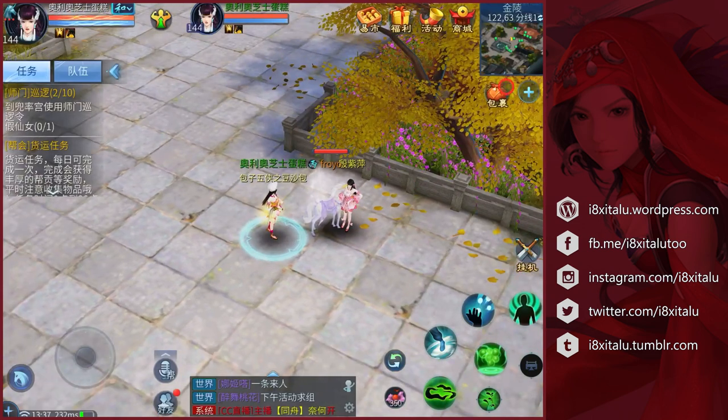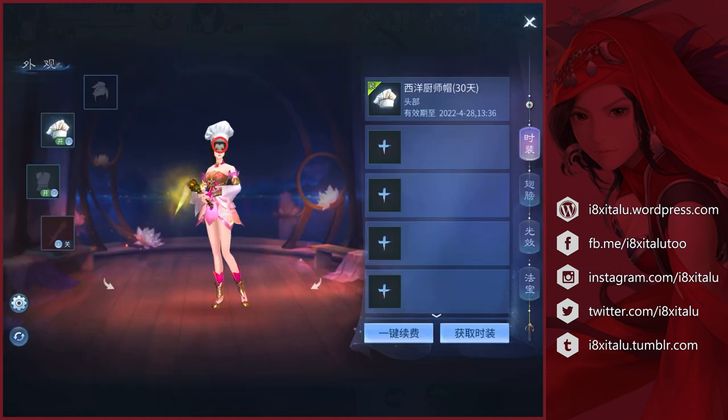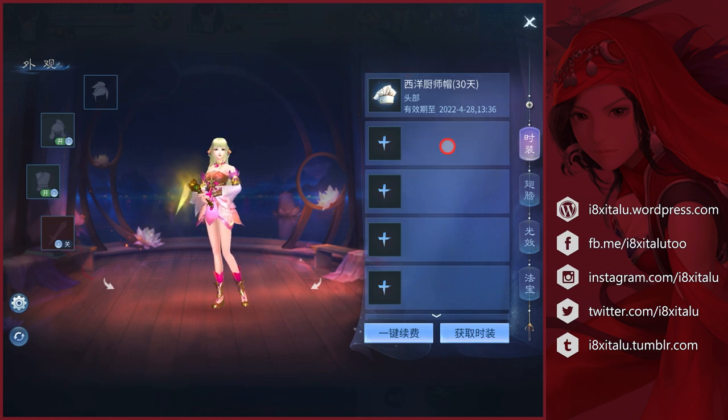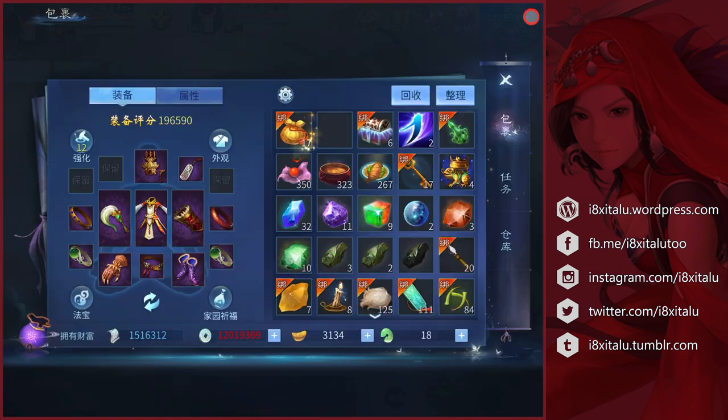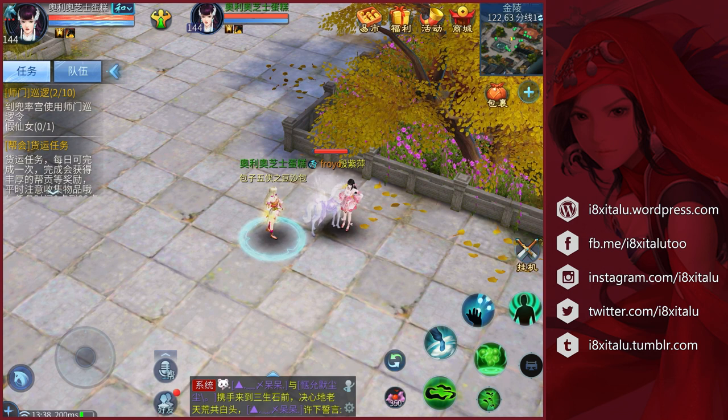I'm not really a fan of it. To unequip it, I'll just go back to my bag, then click appearance right here, then click this and choose the first option again — remember when we equipped it, we chose the first option — and that will unequip it so I'm back to my old appearance. And that's it! Good luck with the task, I hope you'll be able to finish it. I'll see you in the next video. Thank you for watching and goodbye.